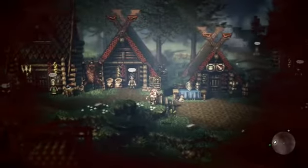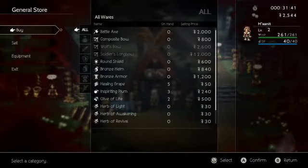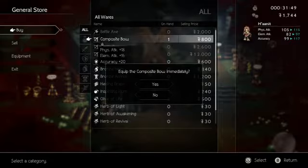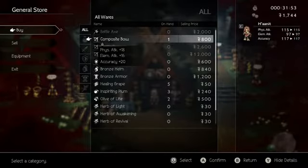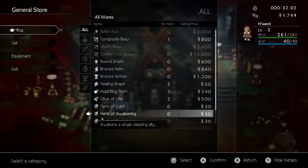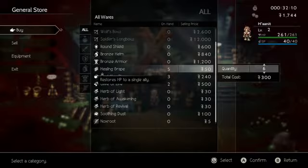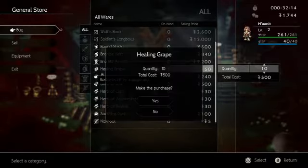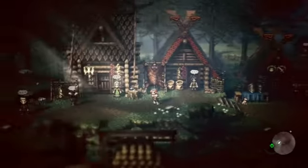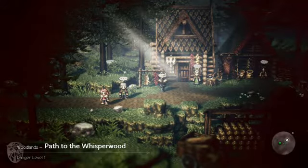So there's not a whole lot you can do in the village right now. I don't think we have enough money for anything. Let's take a quick peek — we have the longbow, let's go ahead and get the composite bow and equip it immediately. Thankfully you don't have to go back into the inventory to do that. We have five healing grapes. The Elf of Life won't do us any good because there's no one to heal us, so let's pick up a few more healing grapes.